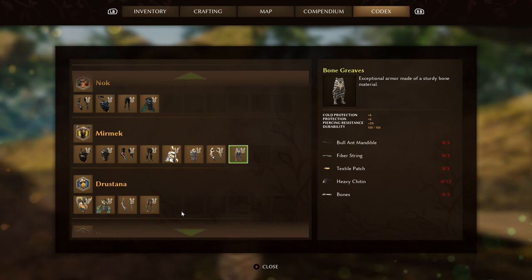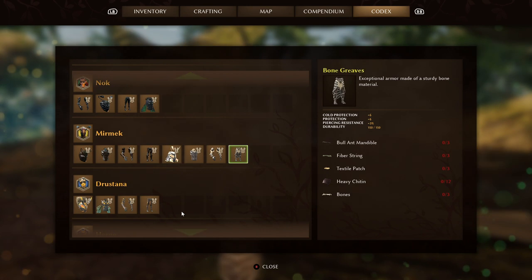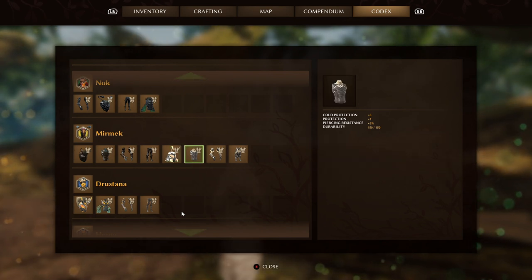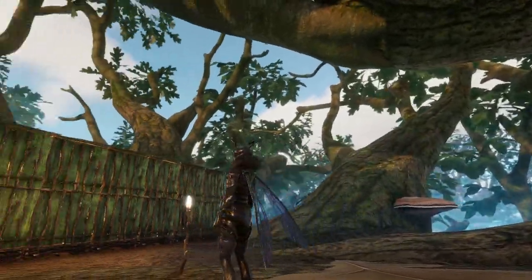Generally you're lucky to get 2 heavy chitin pieces drop from certain creatures, so that's a hell of a lot of cockroaches to kill. You'll also need 15 textile patches, 15 fiber string, 12 bones, 3 ant heads, and 9 bull ant mandibles. Little top tip: you can make heavy chitin yourself, but it's pretty expensive — 10 regular chitin, 1 clay mortar, and 1 charcoal. That's incredibly expensive, making this truly one of the late game armors.